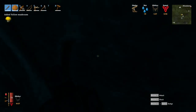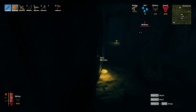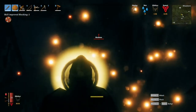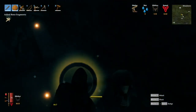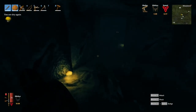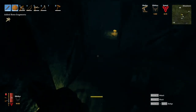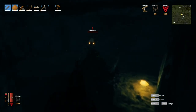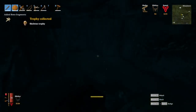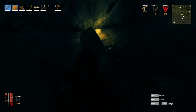Always check the corners — very important. There's a skeleton. Let's block him. When you block, you're able to do critical hits because you stagger them. More skeletons coming. Stagger, hit, hit, done. That is basically what you're going to be running into in these rooms.